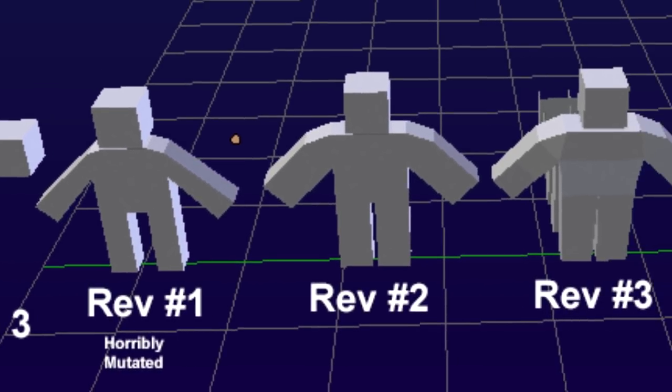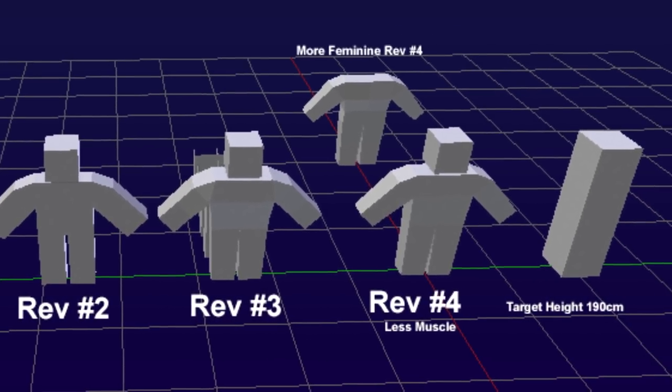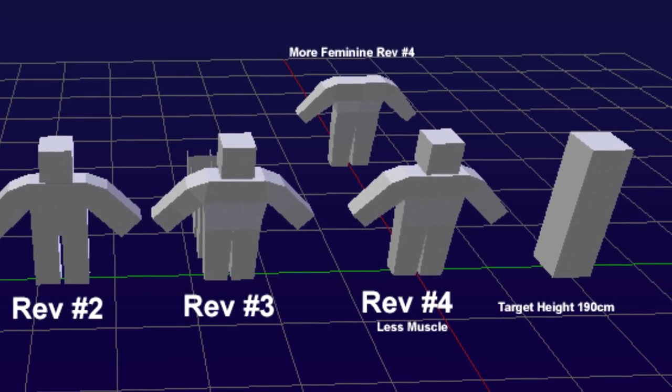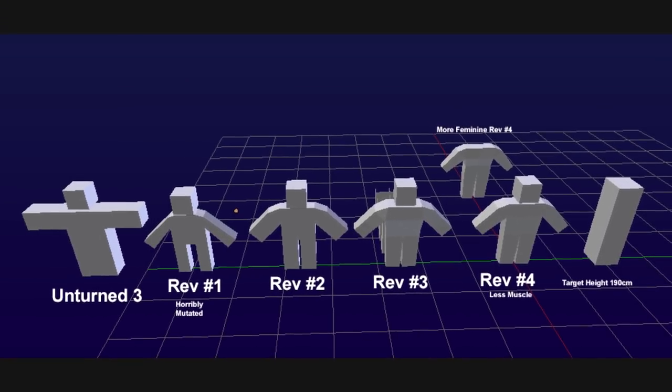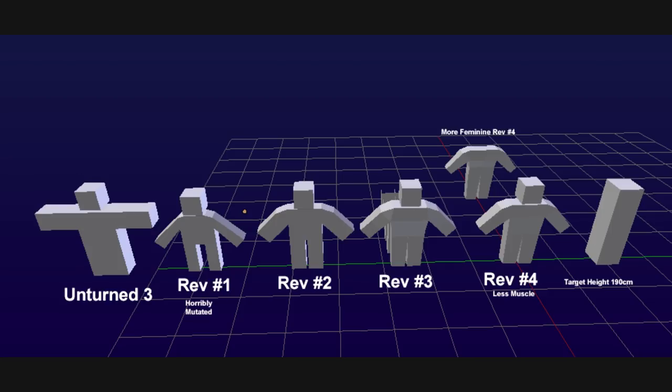Revision four seems to be the most well-rounded, proportionate shape for a character. It's slightly less muscular than revision three, and you'll also notice slightly smaller feet. Overall, a pretty good looking character. I'm very excited to see the smaller hands come back for Unturned 4.0.